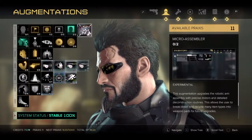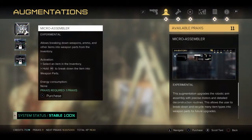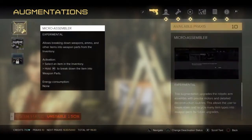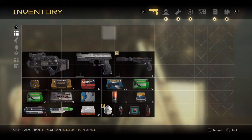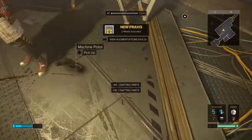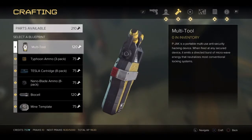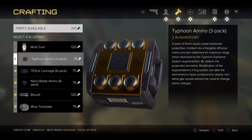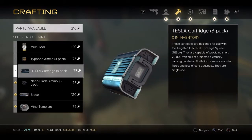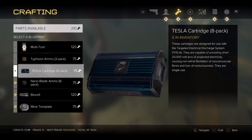When you get out of the chair and are finally able to select your augmentations — it's actually quite difficult getting to this point since the combat section outside won't let you use the augments you want — the first pick should be Micro-Assembler. This perk is a complete game-changer. With it, you can break down every single weapon you pick up to get weapon parts, which are extremely valuable crafting resources that let you make multi-tools — basically a level 5 hacking skill — Tesla cartridges, which are the best weapon in the game in my opinion, at least for console players.